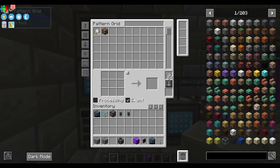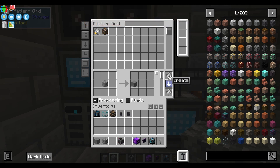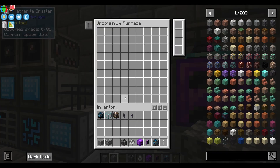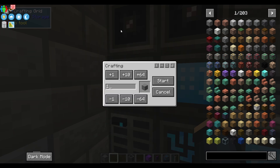Now grab the pattern grid, grab some patterns, and set it to processing. Click that one cobblestone equals one stone, and toss that pattern into your crafter. Once it has that, you are pretty much good to go for crafting. You can select different views: craftables, non-craftables only, or craftables only — which makes it super convenient.